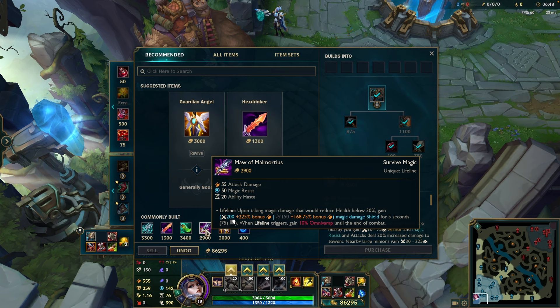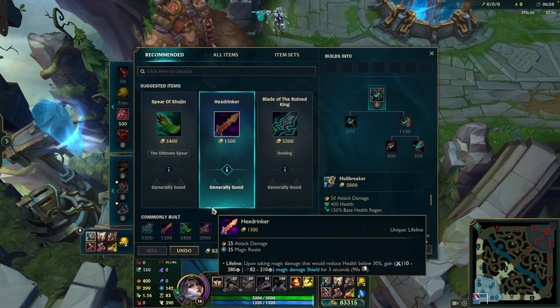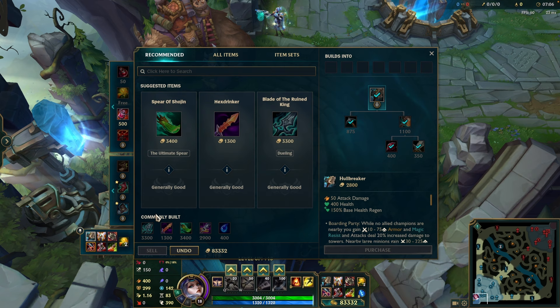Honestly, if you're getting to full build without winning, you're not closing out games well enough. But here's a sample build against AD: Hydra, Goredrink, Death's Dance, Holebreaker, GA. If you're against AP, swap in Mercs and add Hexdrinker, and you'll be in a very good spot itemization-wise.